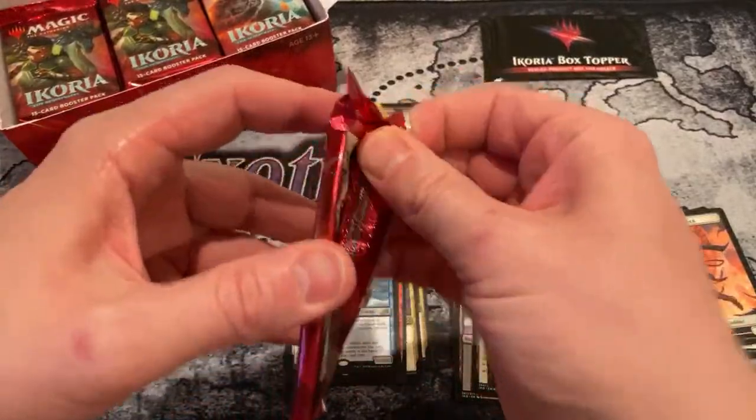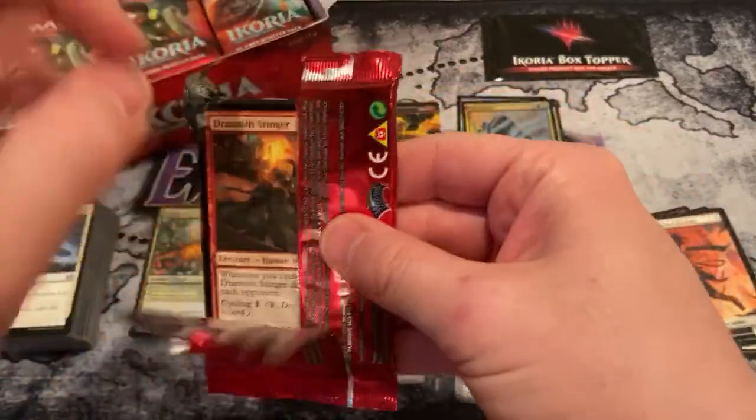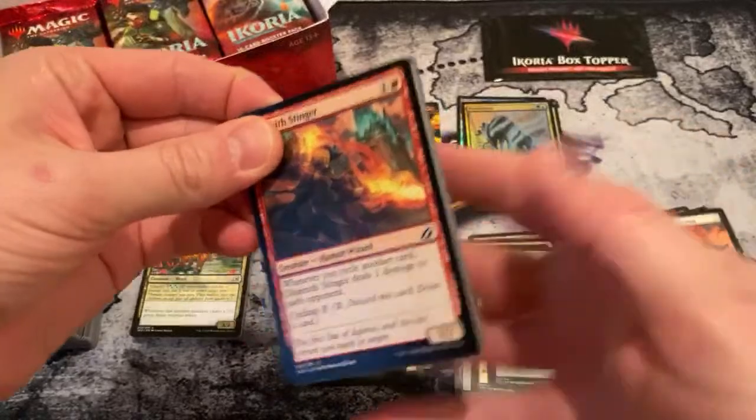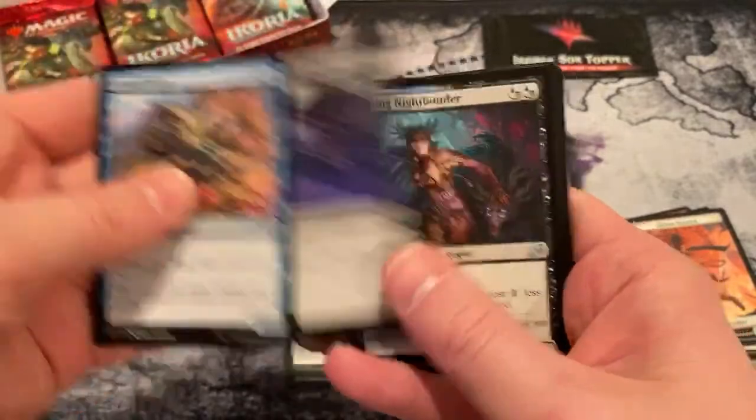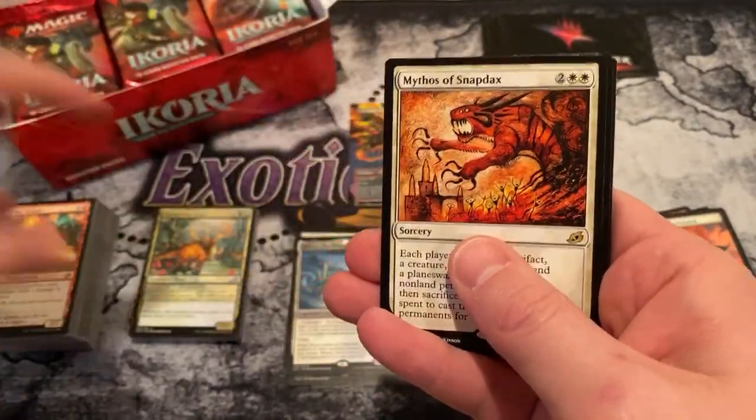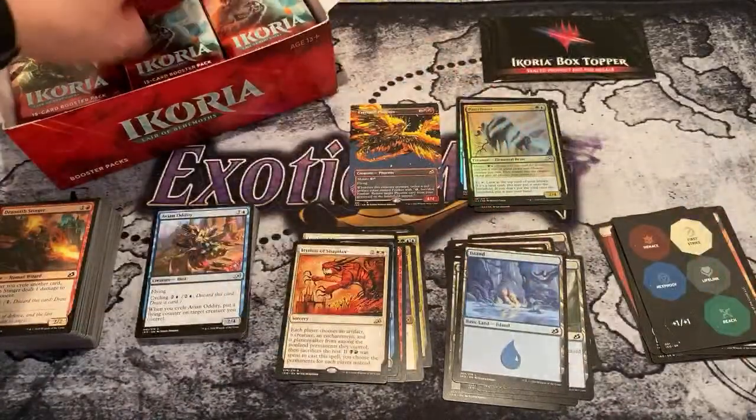That's an uncommon — I thought that was a rare for just a hot second. I got ahead of myself. Avian Oddity. Mythos of Snapdacks — our second Mythos card.